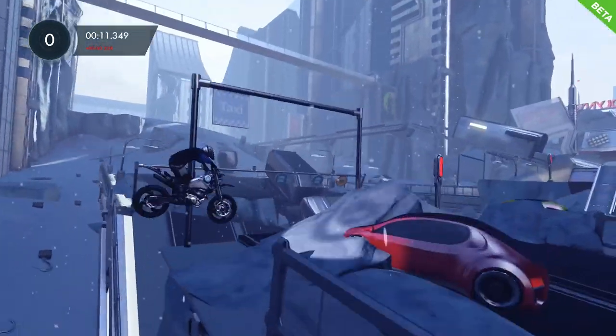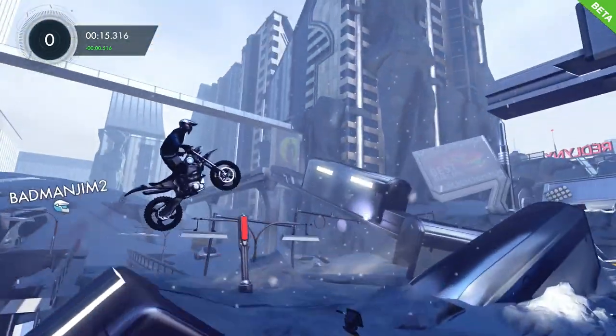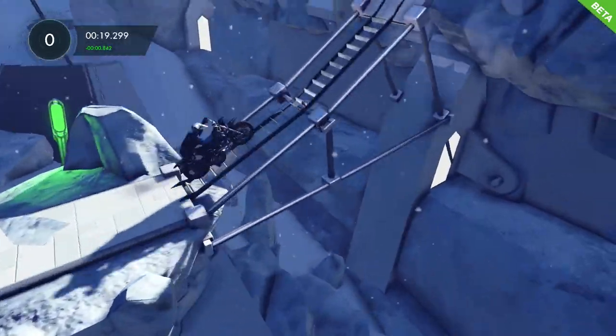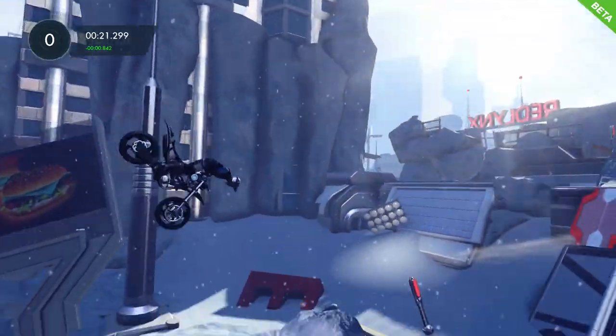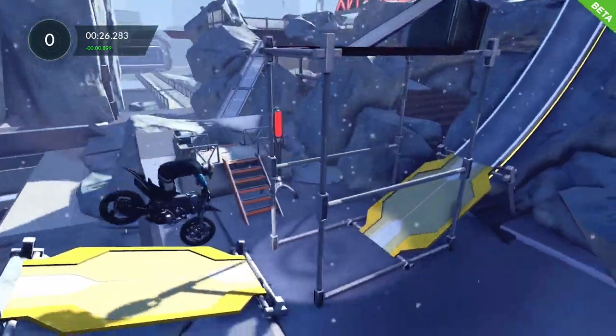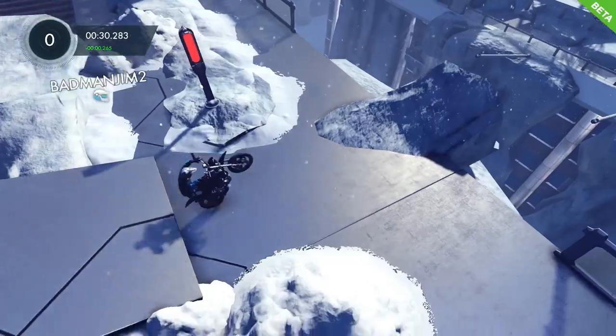Hello and welcome to Click2Unlock's Trials Fusion Challenge Guide. This is the human flag on the Deep Freeze map. Pretty simple one, although it can be a little bit tricky. Basically what you need to do is ride through the track as you are seeing here until you get to this point here.